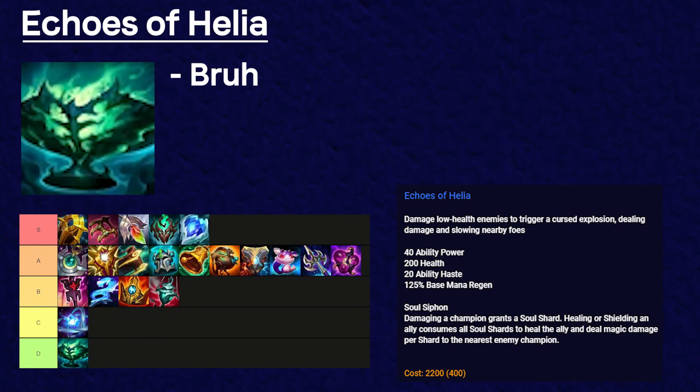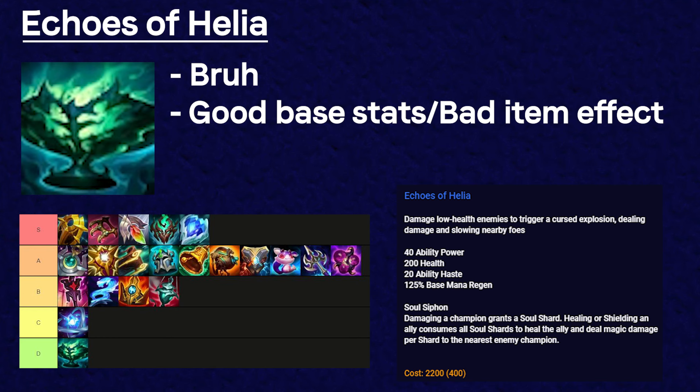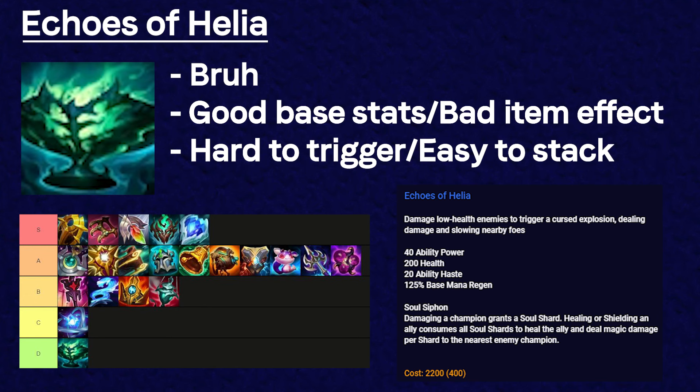Helia is actually the saddest item in the game, and it's been this way since last season. It has great base stats for how cheap it is, but the damage and healing it provides is very underwhelming. Helia was changed so that you can have three shards instead of two, but the problem is that it's not hard to stack the item — it's hard to trigger it with healing or shielding. Even pairing it with heals from other items, it just feels very weak overall.